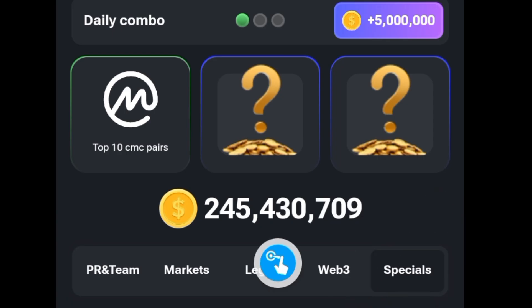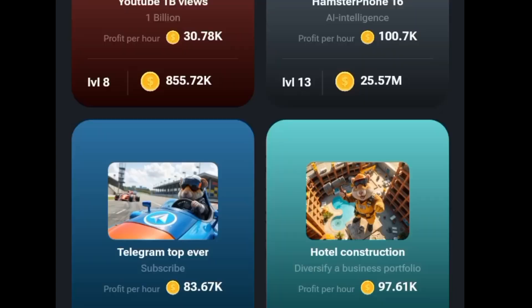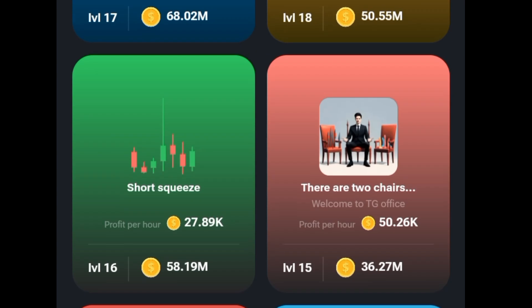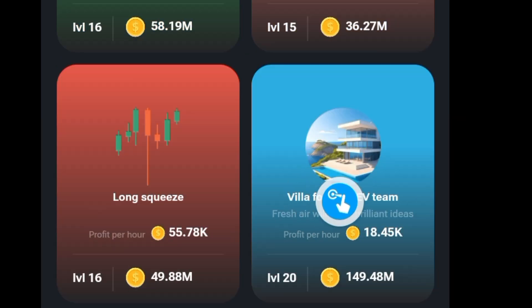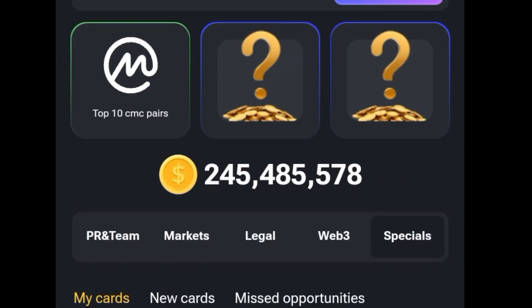Let's start with the last two. Go to the special section to get them, scroll to YouTube Good Button and get it. After that, go to this one — Villa for the Dev Team — right here, and get the two of them.